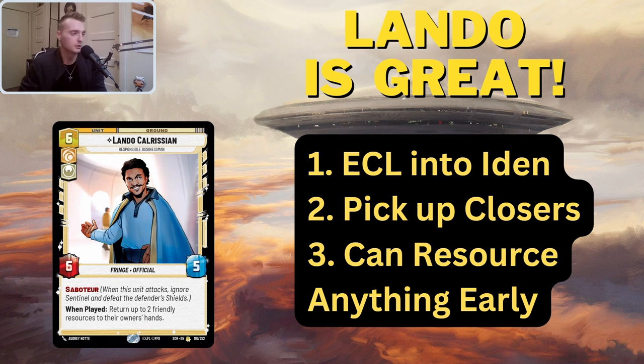That's exactly why Lando's great. He's got Saboteur, so it goes right through the shield and deals six damage to Iden's face. Lando survives as well, and he'll be a 6/1 unit with Saboteur still. So that's the first reason why Lando's great, especially in the Iden matchup.